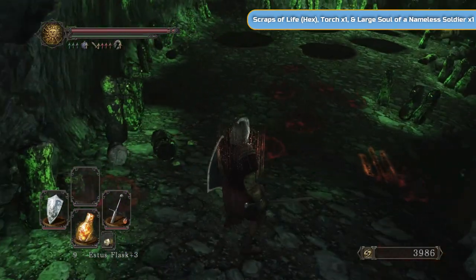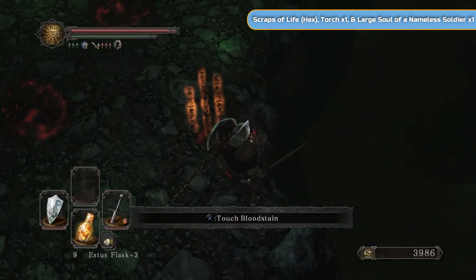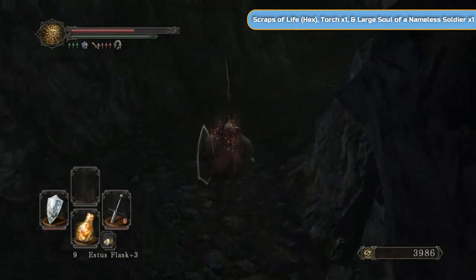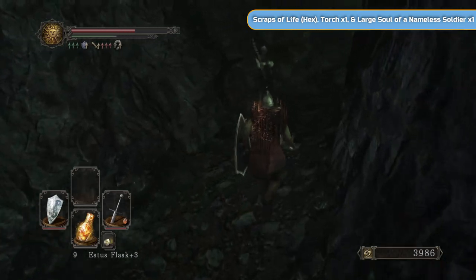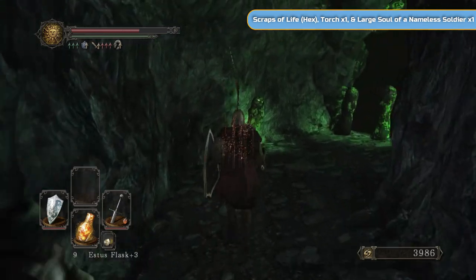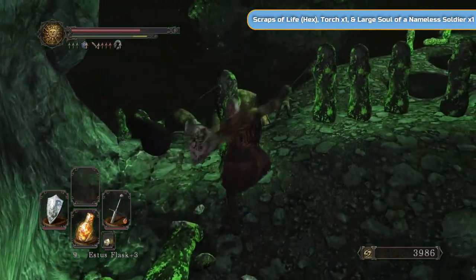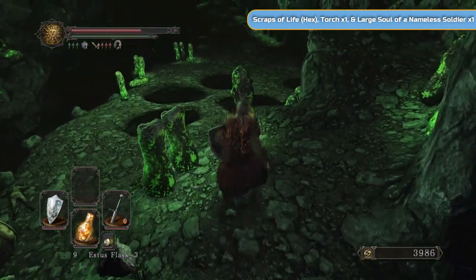There will probably be a message there to let you know that's where you drop down. Then we're going to go round and Luca Teal is going to be here - make sure to exhaust your dialogue with her again. She's not going to give you anything this time, but she is going to be available for this boss fight. I'm just going to break all these down because these are kind of overlooking and they will get you.